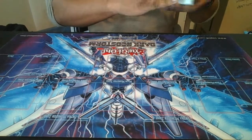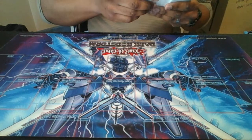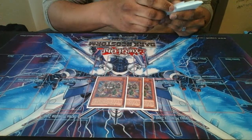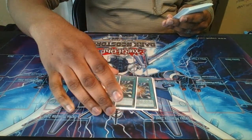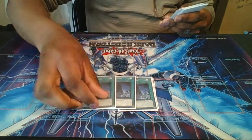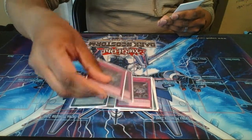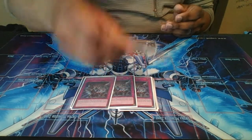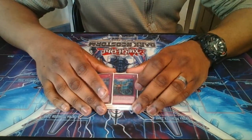Going into the side deck — still working on it but I got some pretty good cards. I'm running three Dinowrestler Pankratops to go second. I'm running three Super Polys just to clear boards out. I also run three System Down for Orcusts and Skystrike — for generic plays. I run three Evenly Matched. And to finish it off, I run three Infinite Impermanence just to slow my opponent down.